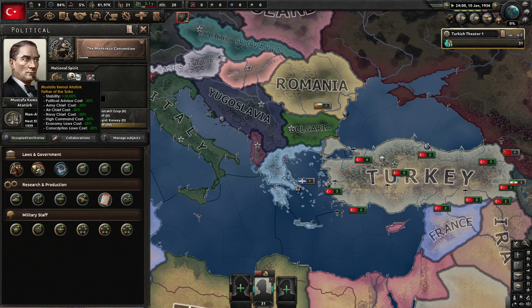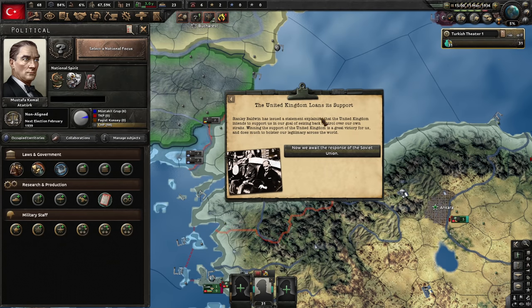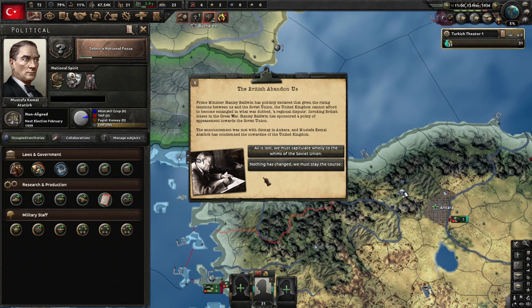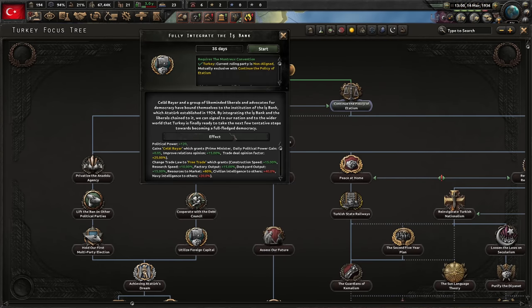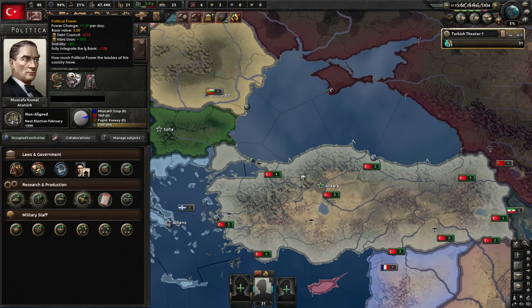Our leader is of course Atatürk. He has a lot of wonderful modifiers but he is old and won't live long. The Monterey Convention is complete and we're going aggressive. The United Kingdom loans its support — 'loans' is the appropriate word because they never give it, they only promise it. The Soviet Union opposes us. No compromise. The British abandon us as always, nothing has changed. We must stay the course — and the Soviets back down. We get extra political power.